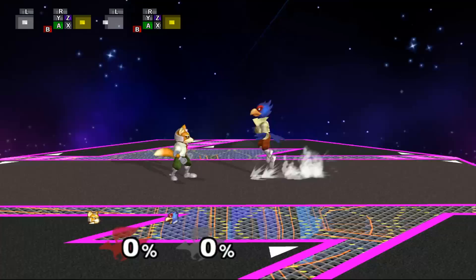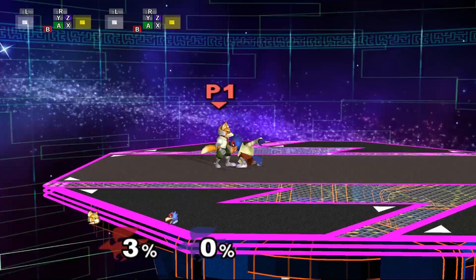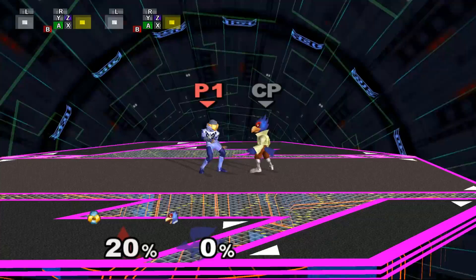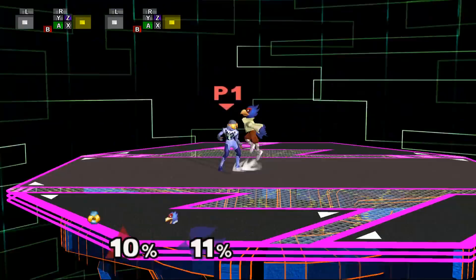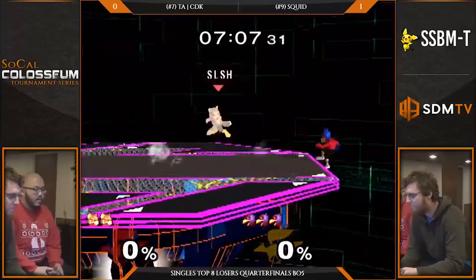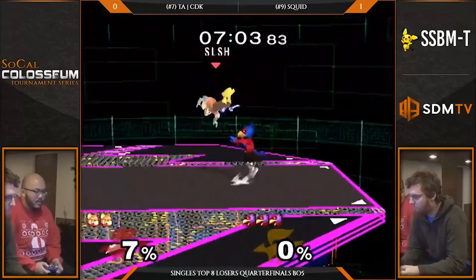As a whole, Smash DI-ing Falco's Down-Air is amazingly useful for escaping his combos because it happens in the blink of an eye, and if the Falco isn't expecting you to DI like that, they'll be thrown off and you'll be in a good position. When done correctly, you'll end up avoiding the combo, and if you're at a lower percent, you'll also be able to quickly retaliate with your own attack while the Falco's stuck in landing lag. It's not impossible to beat though — if they're prepared or react to your DI fast enough, they can find ways around this. Even so, Smash DI-ing does make comboing harder for Falco and makes it so they can't go on autopilot, so it's definitely worth learning.